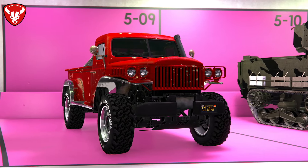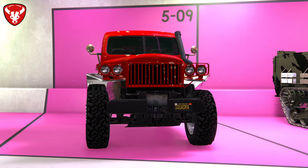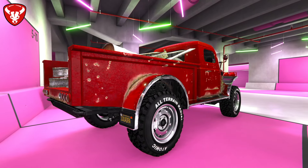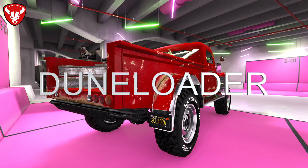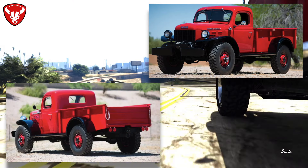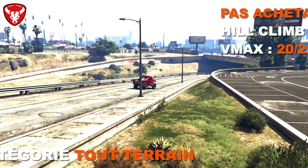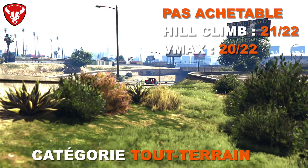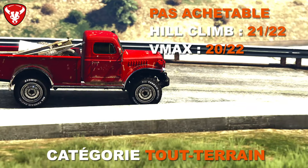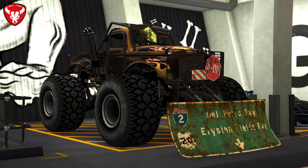On passe à la catégorie tout terrain avec seulement 2 véhicules. Le Bravado Duneloader n'est pas achetable — vous devez le voler à DP&J. Il est inspiré d'un Dodge Power Wagon de la fin des années 40 et est assez courant sur la map. En performance : 21ème sur 22 en Hill Climb et 20ème sur 22 en VMAX dans la catégorie tout terrain.